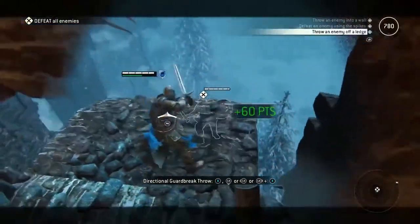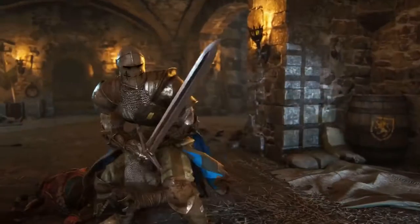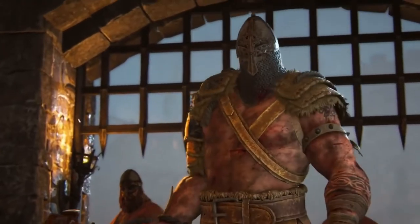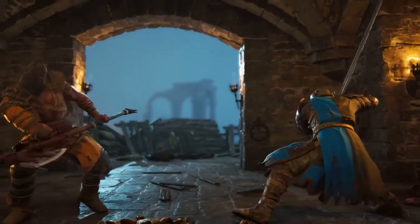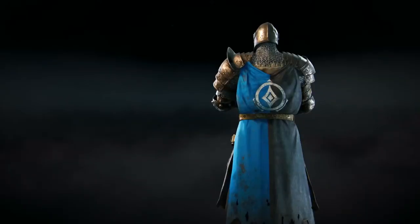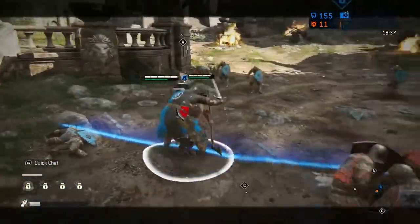You'll practice basic guard breaks and focus on conserving your stamina during a fight. Once you've completed the Apprentice Trials, you should have a good idea of what to do when a big fellow's axe is coming straight for your head. You'll even get rewards based on your performance. From here, you can test your skills on the For Honor battlefield and see how you fare.